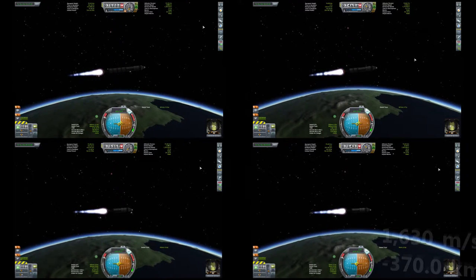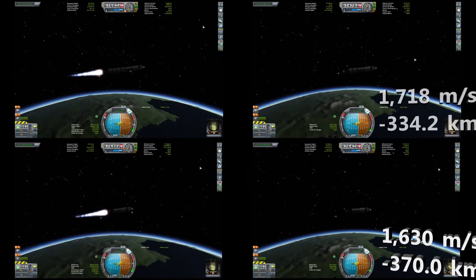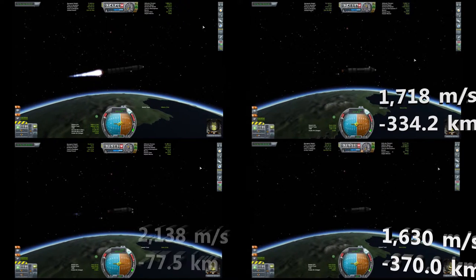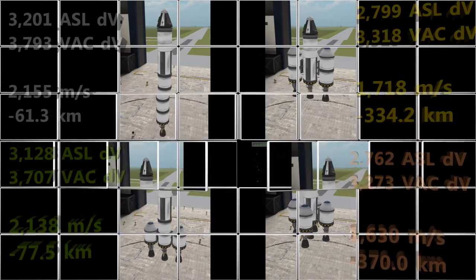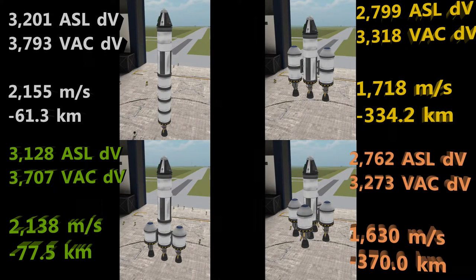As expected, based on our predicted delta-vs, our quad rocket is the slowest and lowest of our simple rockets. The fastest and closest to reaching orbit is the simple rocket. Really, this is not a fair comparison, however, as we've added excessive thrust potential but backed off to maintain a consistent thrust-to-weight ratio on all of our rockets. The engines are at their most efficient when they are at full throttle. So the more engines we have, the less efficient we're being with them.